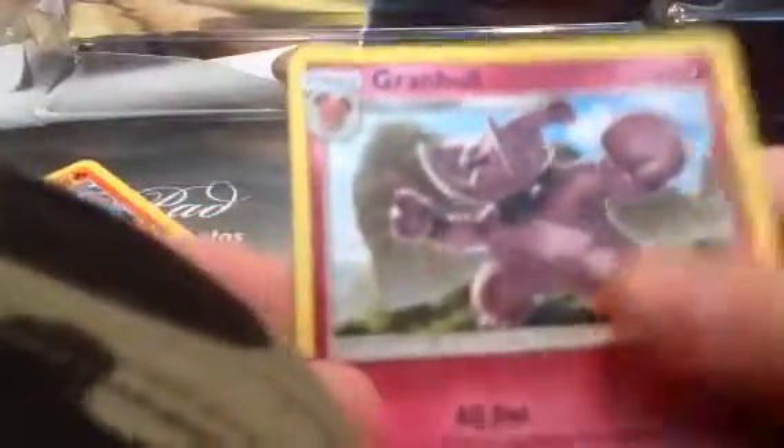Now let's do Lost Thunder — oldest to newest. I think Lost Thunder came before Unified Minds. Card trick is for the front. Leaf Energy, Magearna, Fairy Charm, Mixed Herbs, Hoppip, Piplup, Slugma, Popplio, Litleo, Kangaskhan, Granbull. No good pulls so far, but we did get a Magearna.